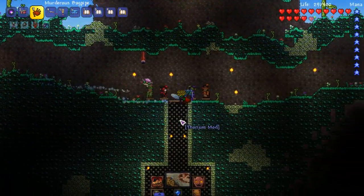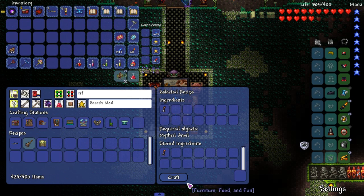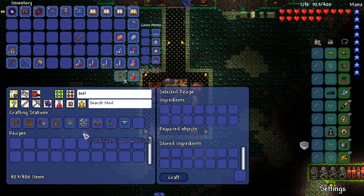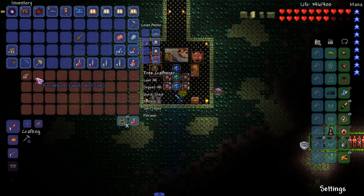Look at my boy carry those bongos with pride. Deposit all of that. Let's search up Rift Weaver — boom, there's that. And then let's search up the acoustic guitar. I spelled acoustic right. What am I missing? Oh, I'm missing the pearlwood.